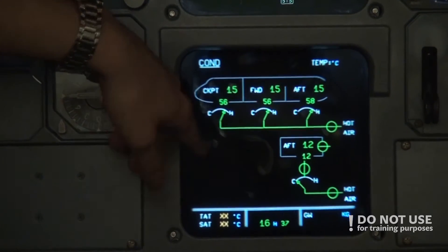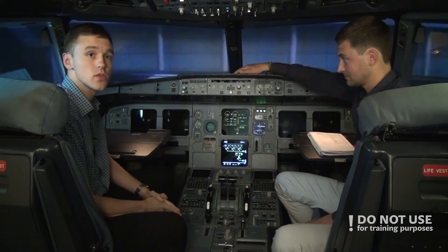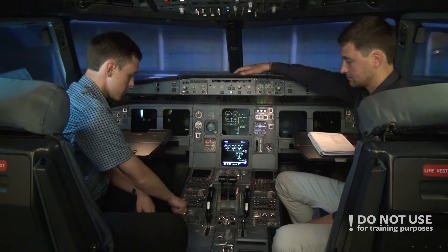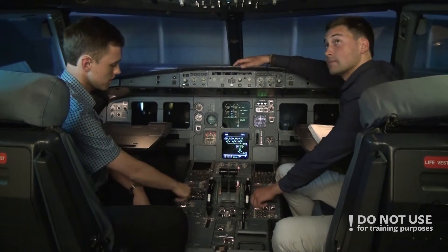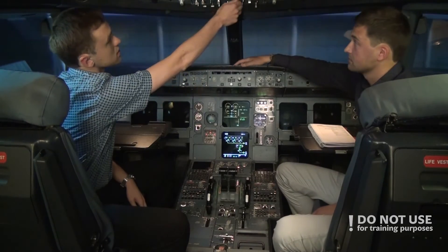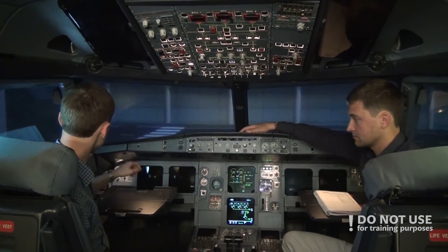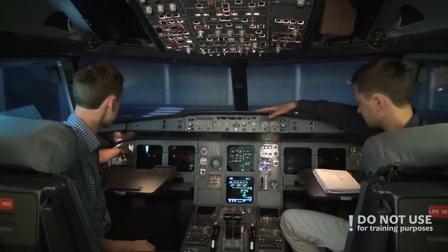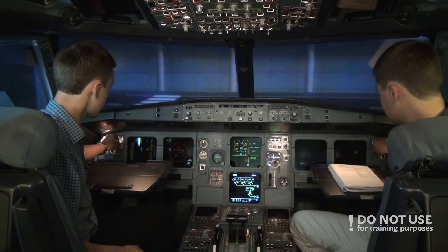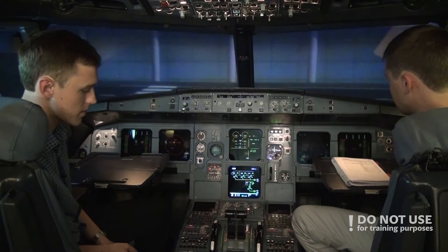The hot air from the APU is pumping into all three cabin zones and is now at 52 degrees, so the temperature is rising rapidly for the passengers. After APU bleed is started, we turn on the cockpit lights — flood light here and overhead table light here. We can also turn on all the monitors: navigation display and primary flight display. Everything is on.